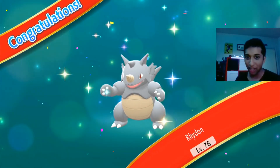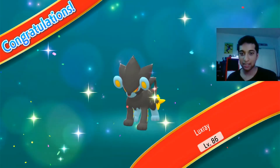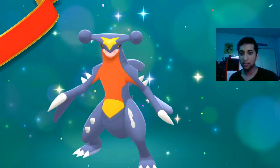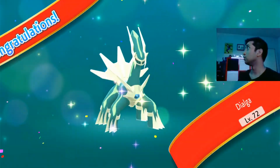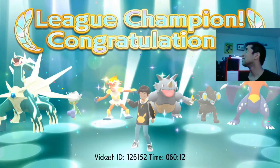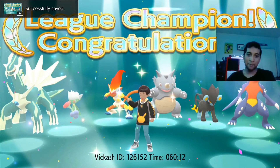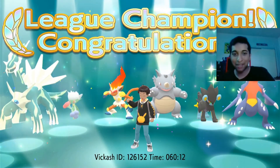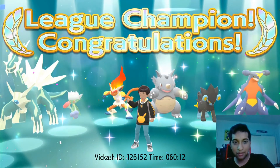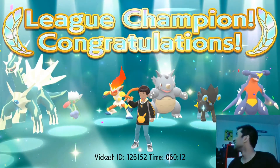Welcome to the Hall of Fame: Rhydon level 76, Infernape level 81, Luxray level 86, Roserade level 76, Garchomp the beast level 72, Shiny Dialga level 72. Let's go! Oh my face cam's in the way — show it off, put it on the shelf. We did it — that's my team! Shiny Dialga made the cut. I'm actually glad Shiny Dialga was part of it.